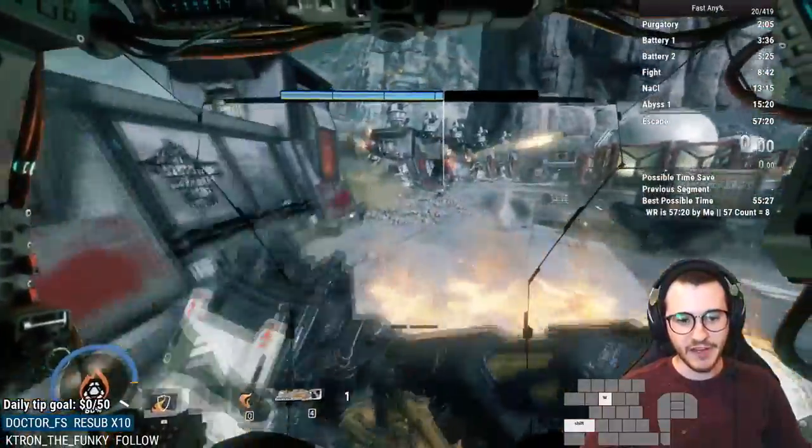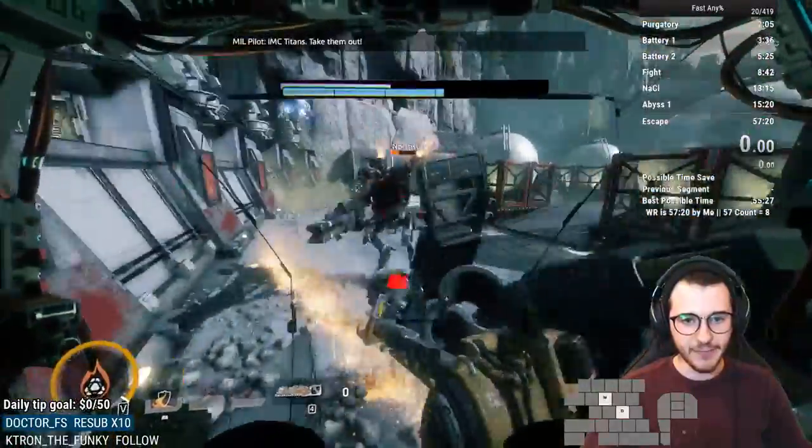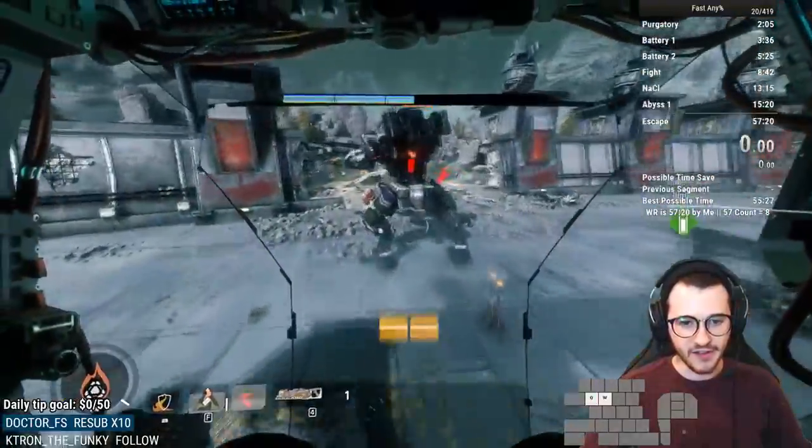The Ions are important to eliminate because their Laser Core does a ton of damage, even on easy. There's a North Star over there and a Brute here. I have Flame Core again, so I'm going to use it on both of these guys. We killed both of them, and now the Titans just spawned in.